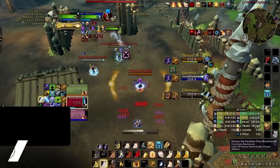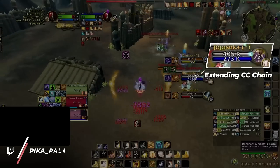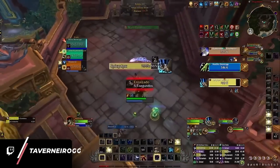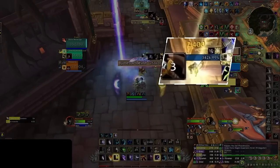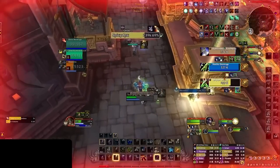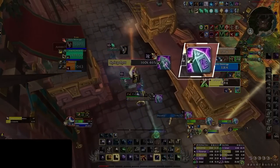Even DKs, paladins, and warriors, who probably have the least CC options in the game, are still able to contribute to kills with some form of crowd control. If you are a class with lots of control, you need to capitalize off of your ability to chain CC by yourself without leaving any gaps. Here, for instance, our boomkin thinks all they need to do is root beam the healer, but without any follow-up CC, the shaman isn't put that far behind. If our druid would have put extra effort to chain a war stomp clone, it might have been possible to force more than just earth and wall totem, especially since incarnation is active.